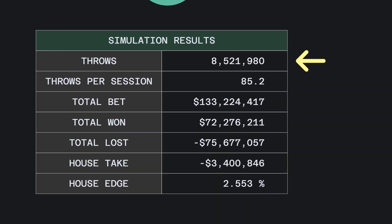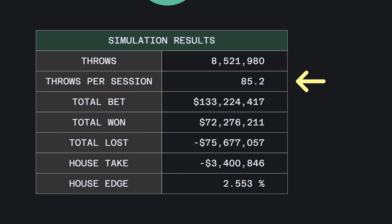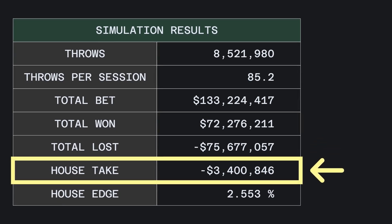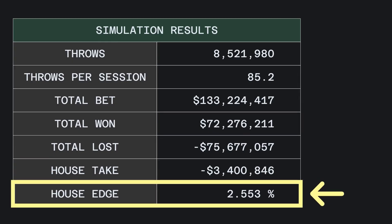We simulated 8.5 million throws of the dice, which is 85 throws per session, or 8.5 throws per shooter on average. There was $133 million bet, with $72 million won by the players and $75 million won by the casino. That's an overall house take of $3.4 million, and a house edge of 2.553%.